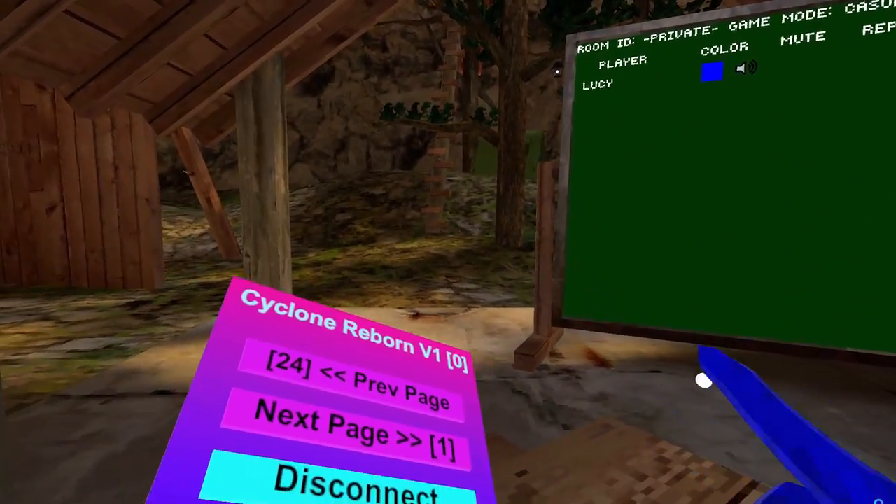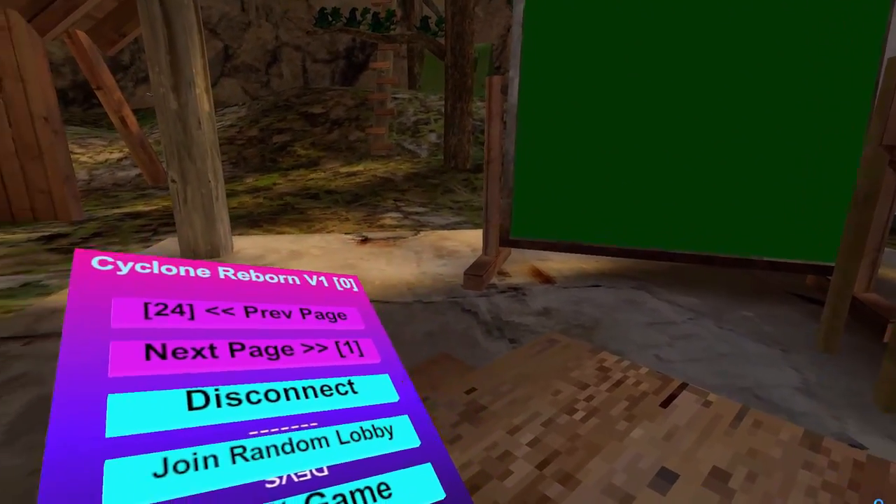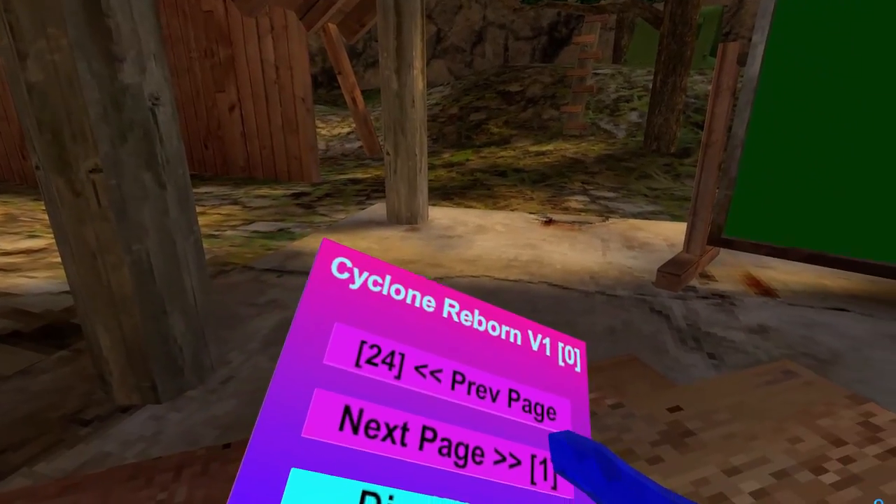Okay, so the first mod is Disconnect — it disconnects you from the lobby. Join Random Lobby joins a random lobby. Quit game quits your game. First person camera just puts on first person camera.